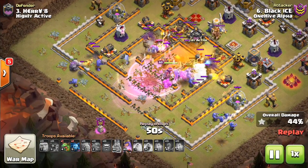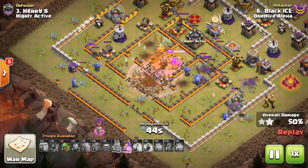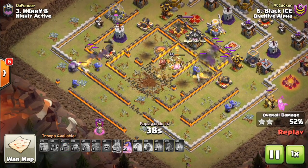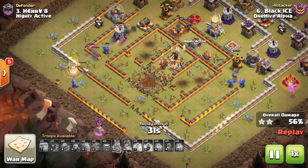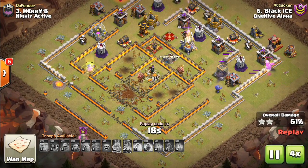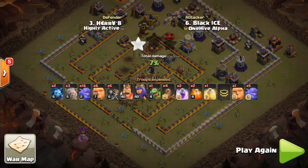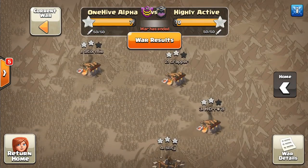This first attack is a 10v11, coming from One Hive Alpha's victory in the quarterfinals of MCWL — that stands for Minor League Clan Wars. It's a lighter version in terms of town hall levels and fewer accounts, like 25v25. They just won their quarterfinal matchup against Highly Active in a very close war, 71 to 70.